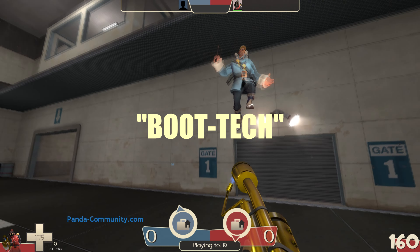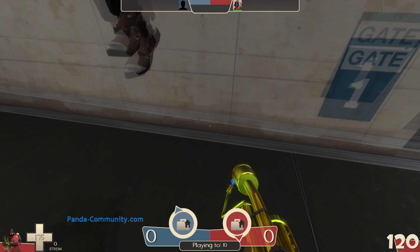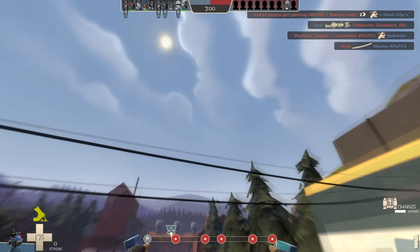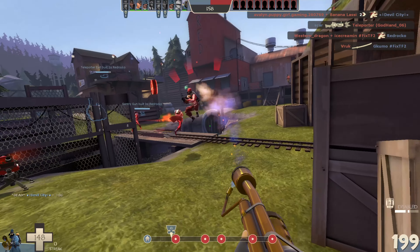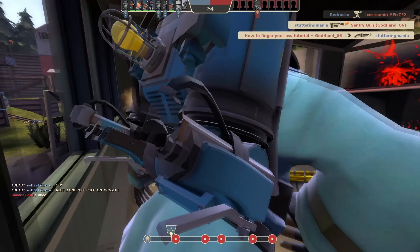A trick I've picked up is that Air Blasting the enemy's feet will send them straight upward. I call this Boot Tech, since there isn't a name for it and that makes it sound technical and cool. In TF2, you actually suffer greater knockback while airborne, so Boot Teching an enemy into the sky can set him up for another Air Blast that sends him much further away, or follow up with your secondary weapon.